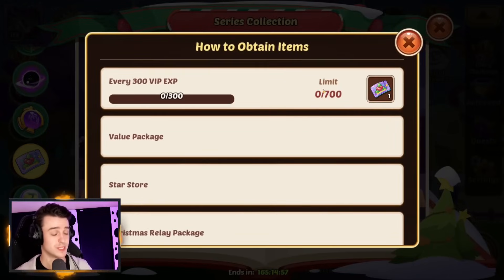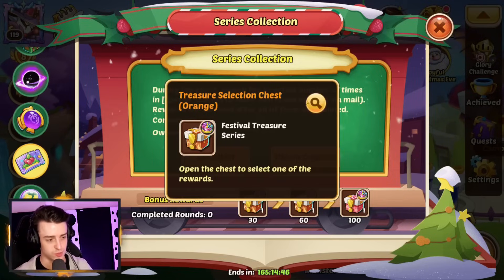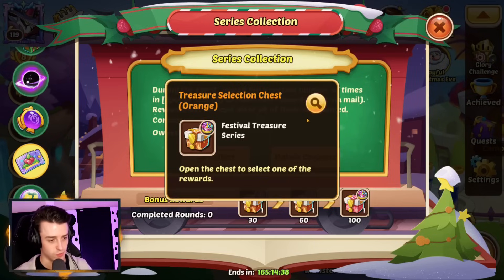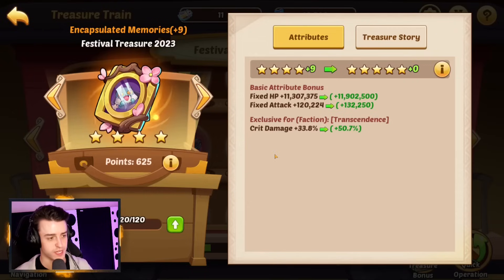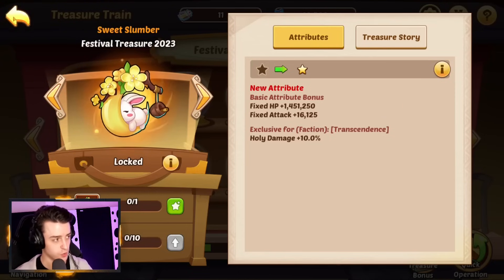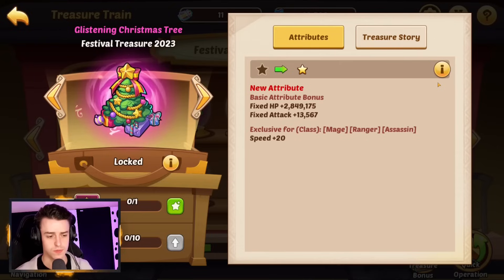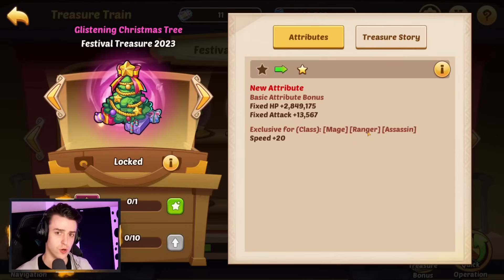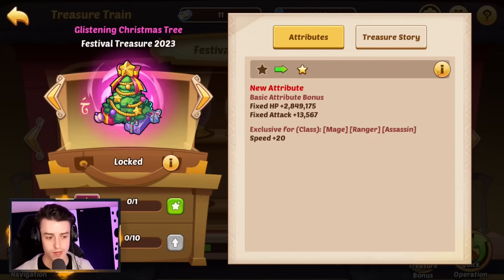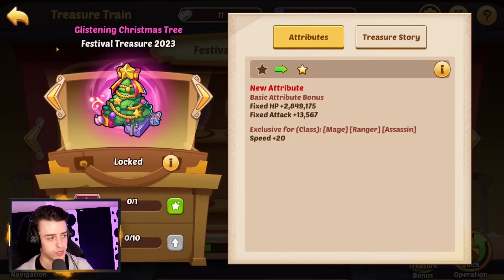We've got a series collection which means you can obtain coupons by spending money — every $6 gets you a Charm Treasure Coupon. You can use accumulated coupons to get rewards: 30 gets you an Orange Chest, 60 gets you another one, and 100 gets you a Pink Chest containing every festival item from the past year. For advice on Treasure Train pulls, it should typically be Encapsulated Memories — this gives crit damage. If you've fully completed that, go for Sweet Slumber which gives holy damage. There are also new Christmas items: the Glistening Christmas Tree gives speed for mages, rangers, and assassins — fantastic for helping Halora or Freya be quicker than your main damage dealer.